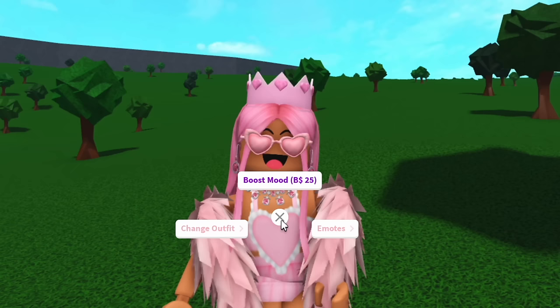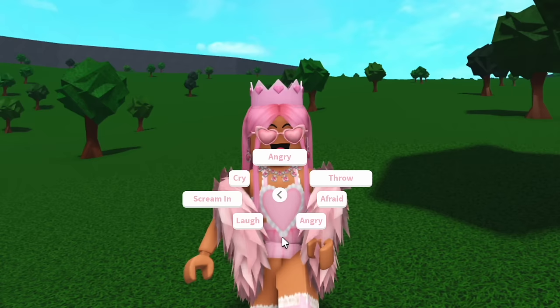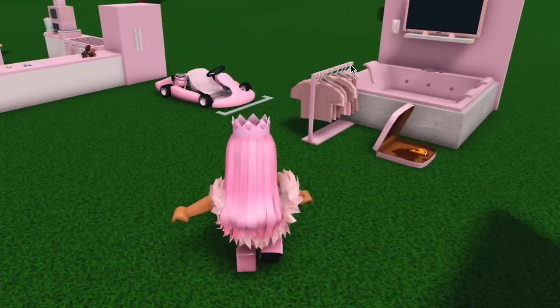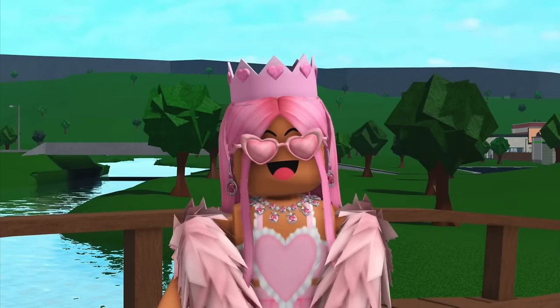Emotes — in Bloxburg if you click on your avatar an emotes button will appear, and inside there's a bunch of different sections with a ton of different emotes for your character to use. These are great for roleplaying and making videos, and the devs did a great job on them. You can also add custom emotes, which means any emotes on the Roblox platform that you use outside of Bloxburg — you can add the code into Bloxburg and be able to use them in-game by going to the dresser, going into the customised character menu, and typing in the code.